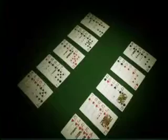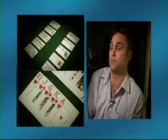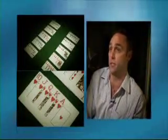In Texas Hold'em the best hand is a royal flush, which is king, queen, jack, ten, ace — all of the same suit. That's an unbeatable hand and that's what's known as the nuts in Texas Hold'em. It travels down then right down to a pair of something and down to an ace high.